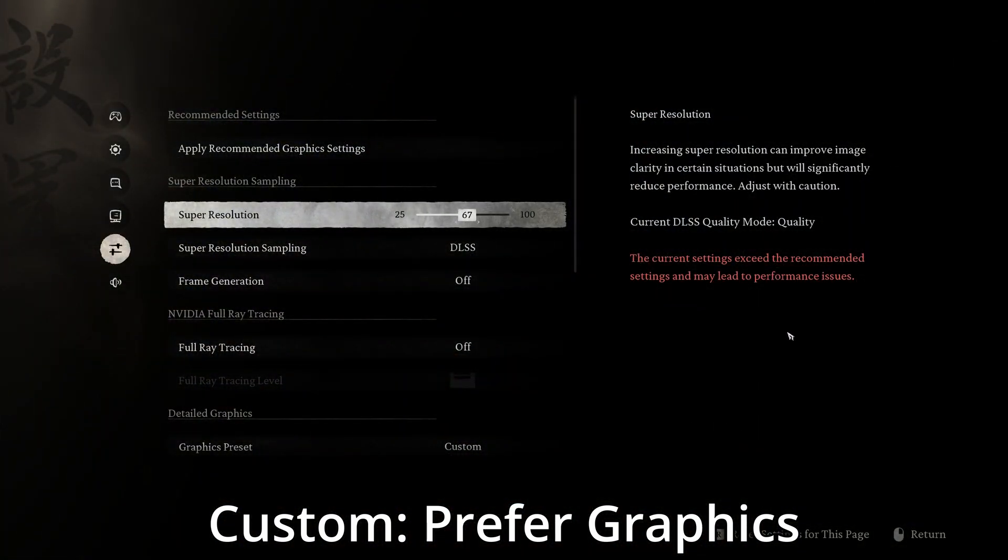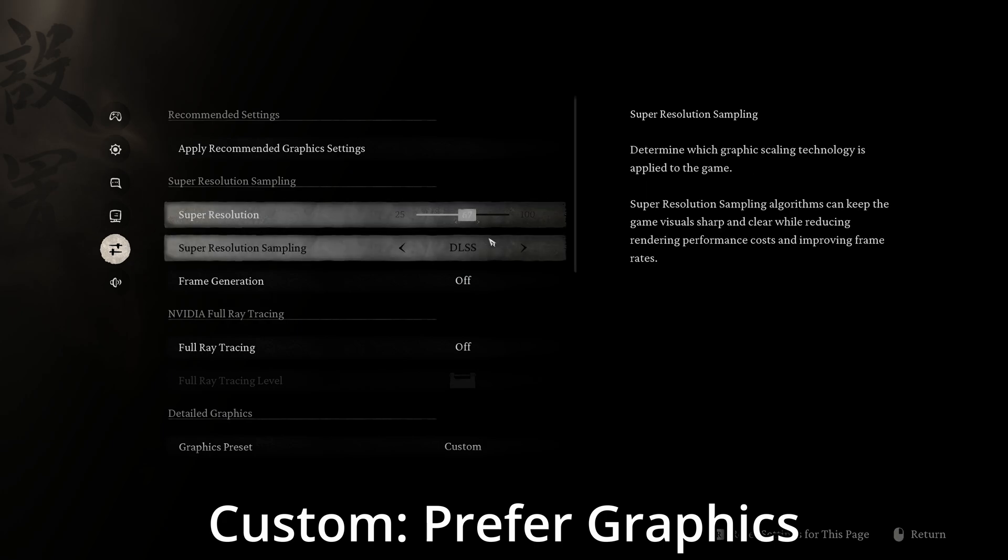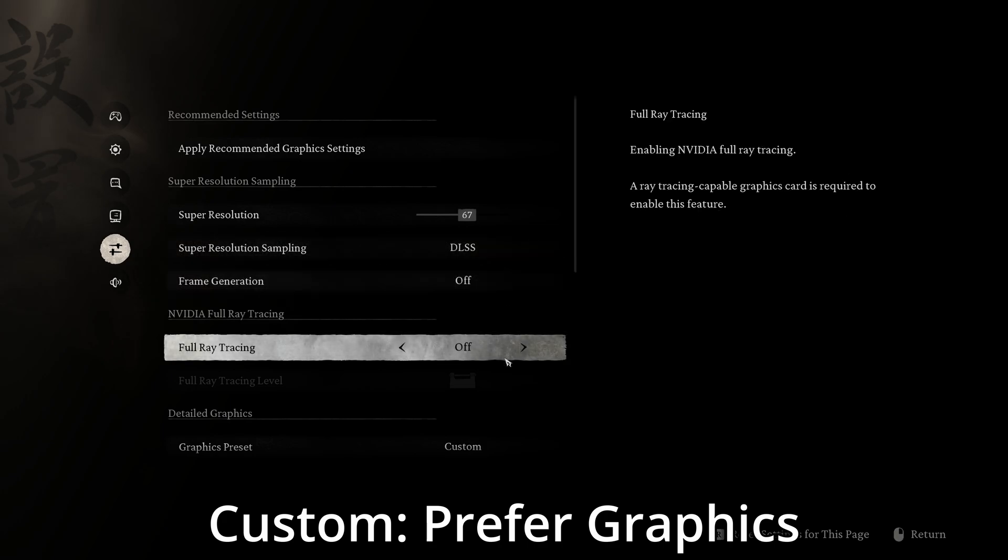Starting with my custom high preset: I enabled DLSS Quality — if you don't have Nvidia there are other options such as FSR, XESS, or TSR — for a 38% gain, followed by disabling ray tracing for another 3.2x gain.